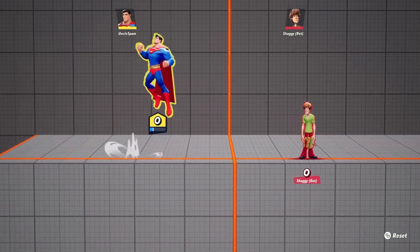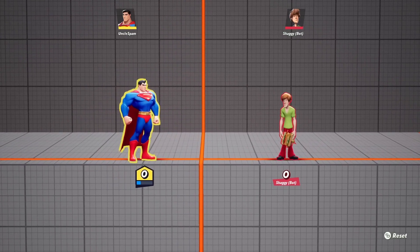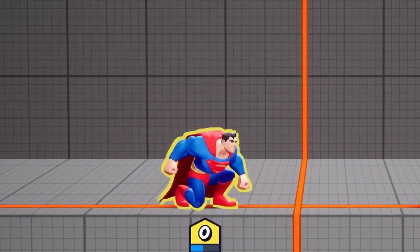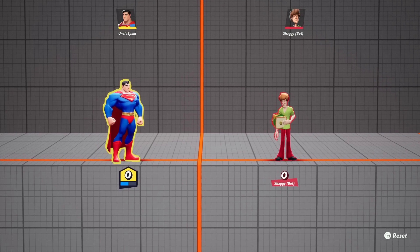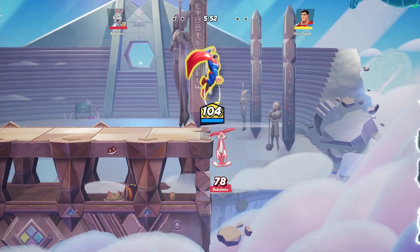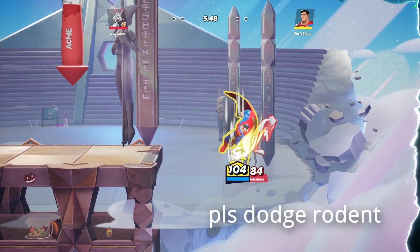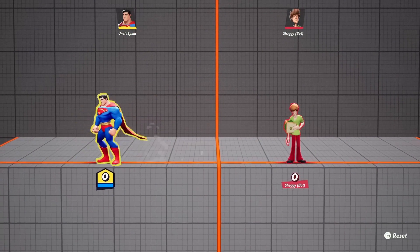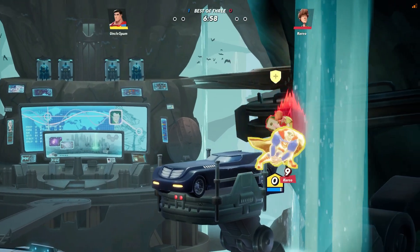Now that you know how to move, let me show you what to do with that movement — let me show you how to rock the boat. I've got three tips for securing kills. Tip number one: start waiting for your opponents to make moves. It's okay to assume your opponent is about to do something. Here's a clip of me assuming Shaggy is about to dodge, and then I make my move once he puts himself in a compromising position.